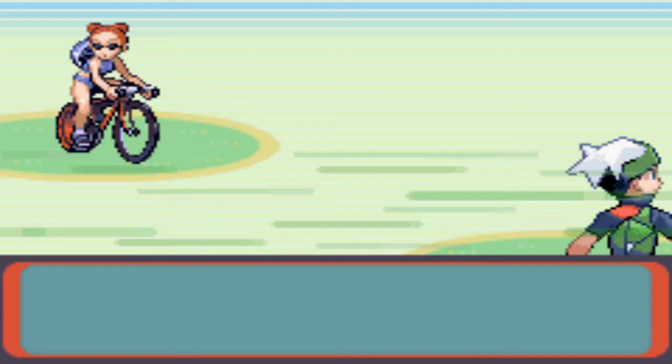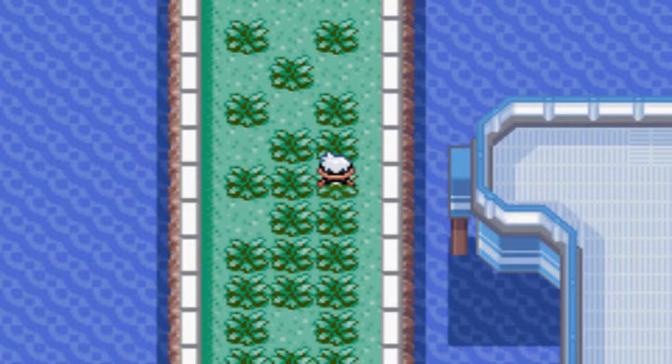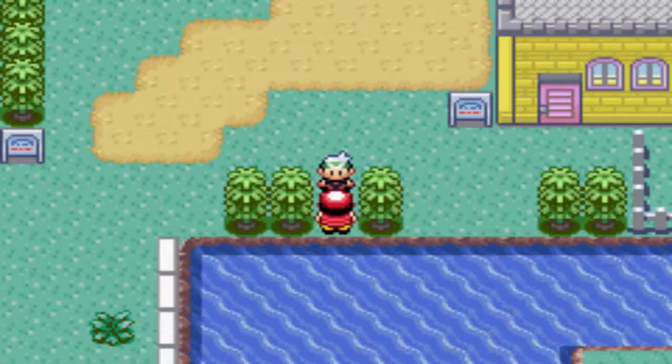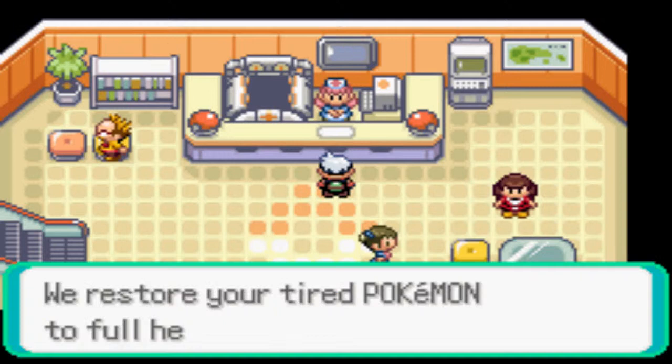Looks like we might be at Salamence by the next gym. There are a lot of trainers all around this city. It's good to fight everybody. This guy has Wailmers, which are very good for experience. One-hit KO — yeah. Definitely going to be level 30 by the time we're there. Let's go get our bike. Mach Bike — no use using it now. In-game it's been five hours.